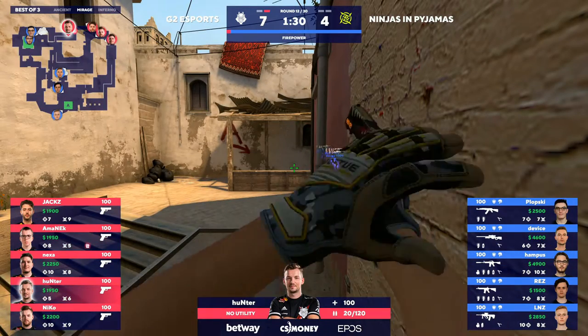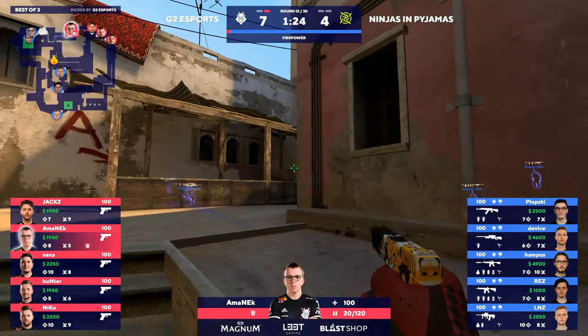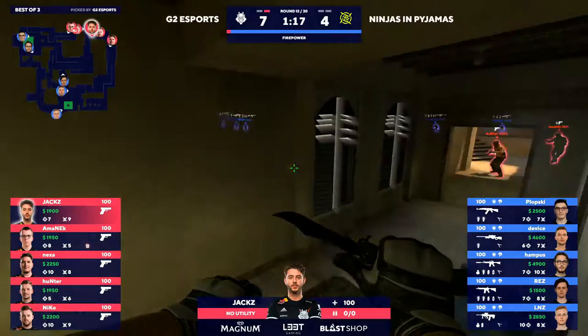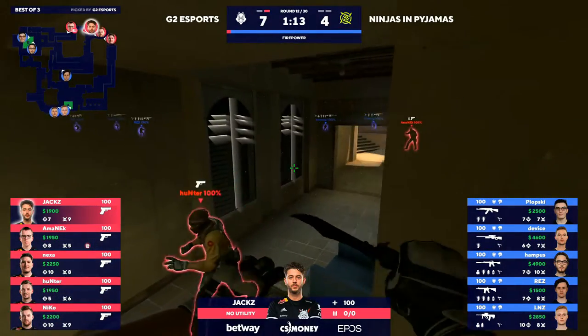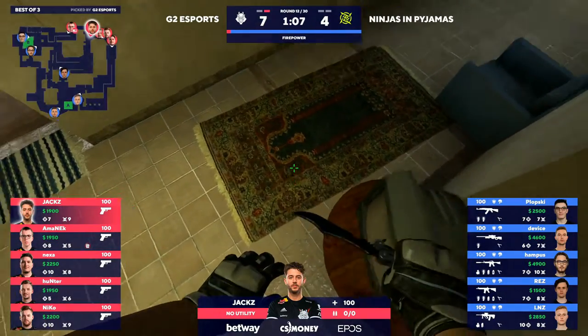This time with that kind of push into the bomb site with the pistols — the op is there to maybe hold the retake from ticket booth, hold the retake from the top of the stairs. Maybe you find a really supportive kill in that fashion. Obviously it did not pan out the way they would have liked, but it always works out better in your head before actually happening. It's very hard to come up with a plan and then analyze it from the point of view that everything fails.